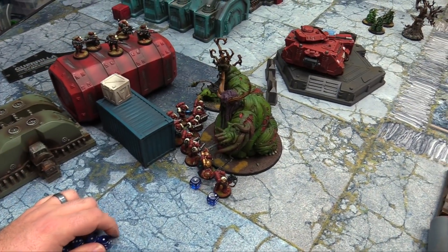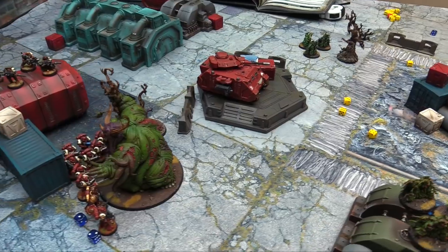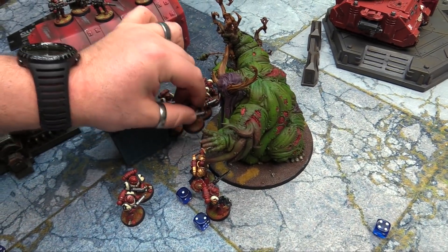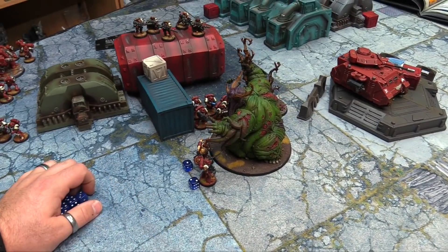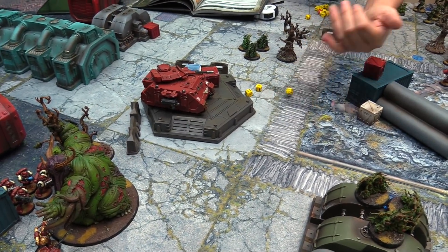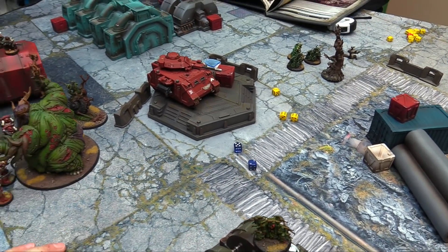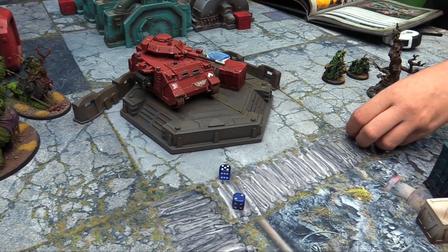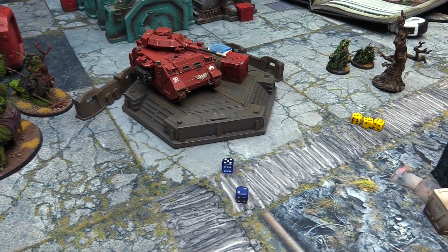Rotigus charges in — impact hits four-plus — no. Attacks on twos, strength eight, wounding on twos, minus two AP — four-up saves needed. Five four-up saves — take nine wounds total. The Predator dies. Rotigus consolidates. Slimux's fight stick on twos, strength seven, fours to wound — two wounds, minus three AP, sixes needed — one save made, 2D3 damage, four wounds. Slimux down to four. Mulch bites back — two-plus hit, four-plus wound, minus four AP — takes three wounds. Slimux is crippled at four. The game continues through final attacks.